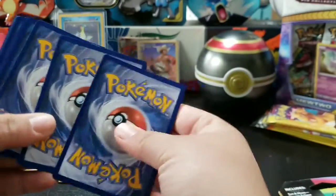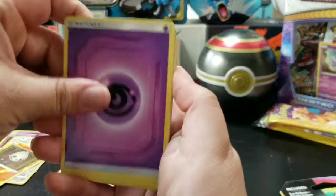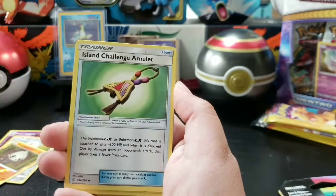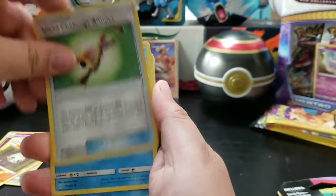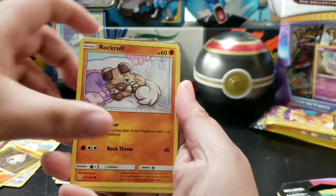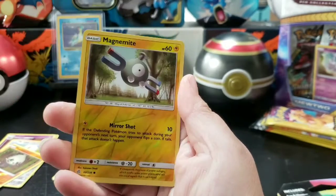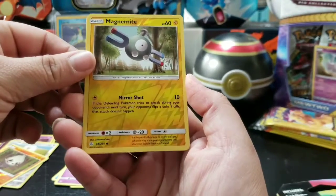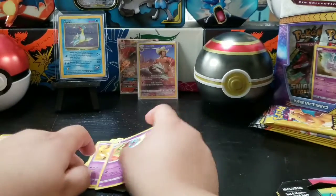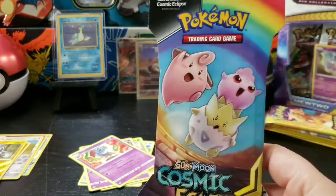Alright, one, two, three, four — here we go: energy, Kricketune, Torchic, Island Challenge Amulet, Piplup, Alolan Vulpix, Rockruff, Stufful — reverse holo Rolycoly and a Robat for the non-holo. Alright, we got one last pack!